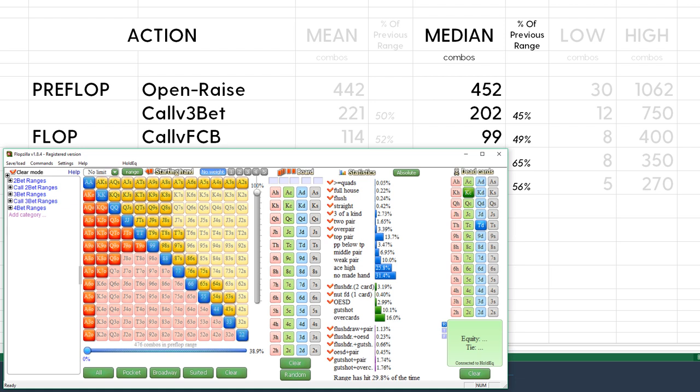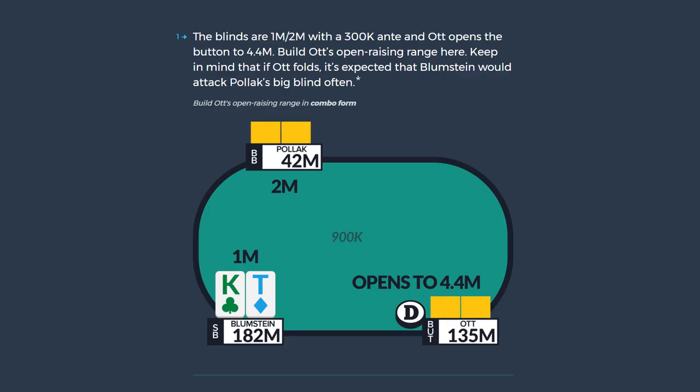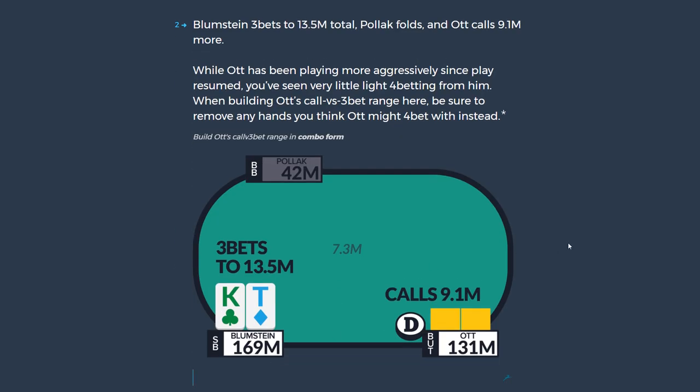Just to note: the high estimates thought he was stealing almost double this range, which is too wide. The low estimate of 30% is far too nitty. Neither extreme is realistic. So we're going with 472 combos as Ott's opening range.